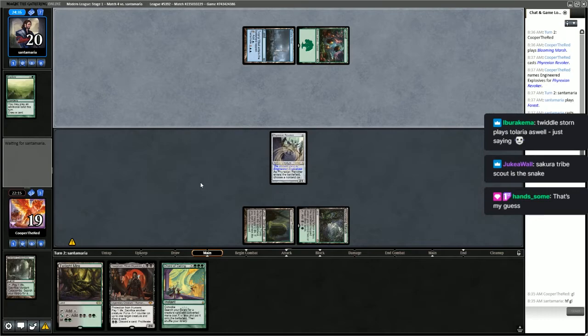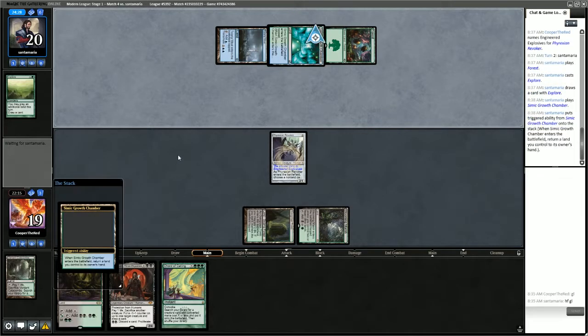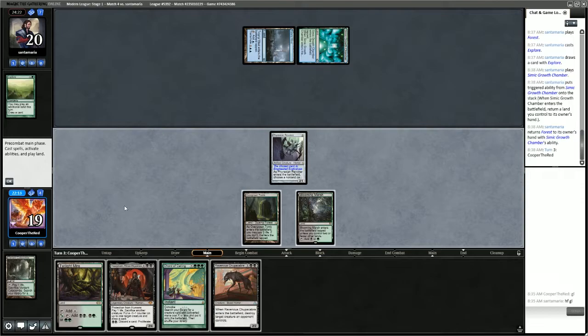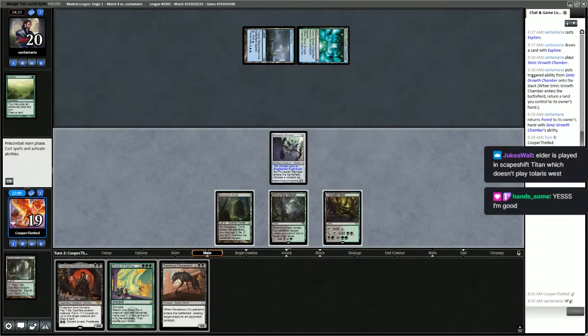Opponent plays Explore — so it looks like chat was right as usual. There's Simic Growth Chamber. Ravenous Chupacabra. We can Chord of Calling X as 1, go get Young Wolf, or we could go get Bird of Paradise so that we can actually play our Yawgmoth.